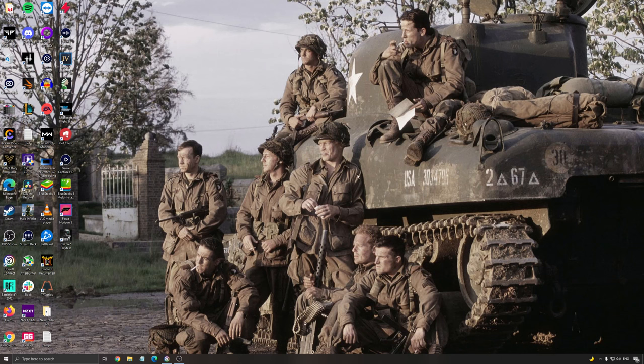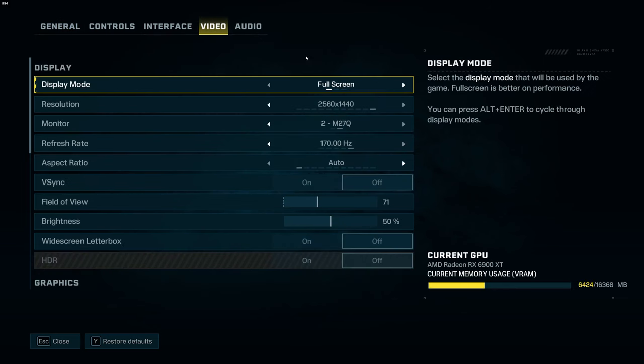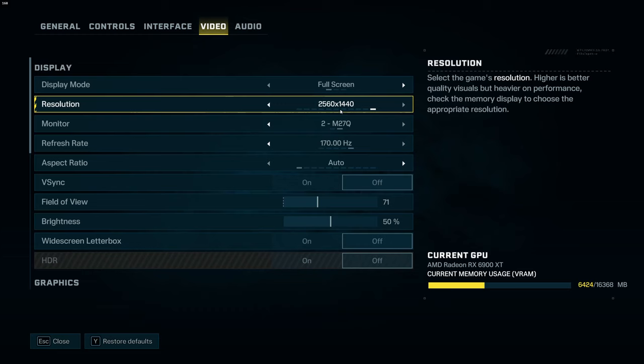So now let's go inside of the game. Let's go to video settings first. For display mode, make sure that you're using full screen. I did a couple of tests with windowed and borderless, and I was getting some weird stuttering in borderless. That's why I recommend going with full screen.